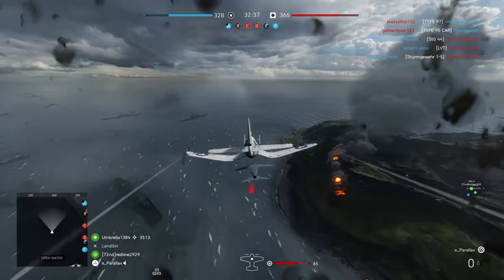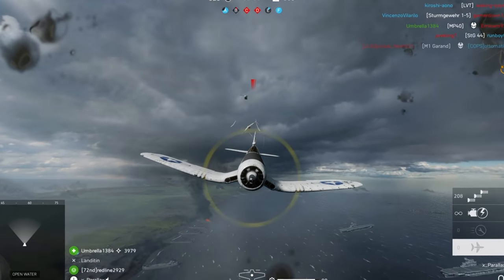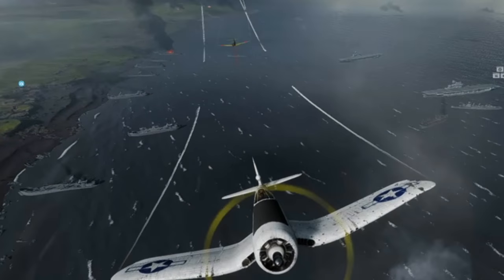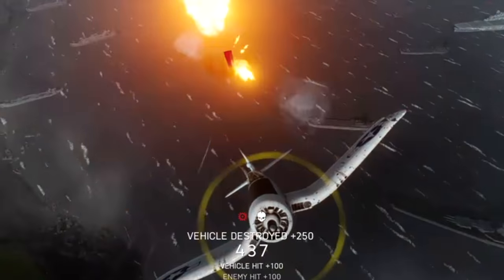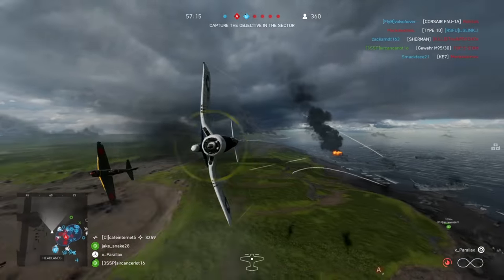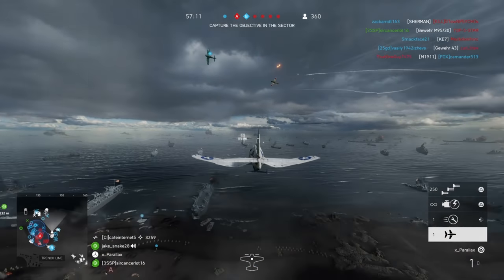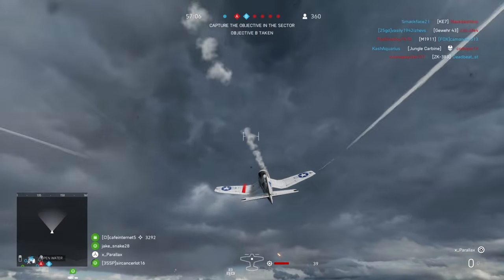Watching that back in slow motion, you can see that he drops the glide bomb behind his Corsair. Zooming in a little bit, you can see the enemy aircraft fly right up into the glide bomb and detonate. This didn't happen just by chance — he sent in two clips doing the same thing. Probably the most skillful plane trick shot I've ever seen in Battlefield 5. Absolutely incredible.